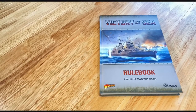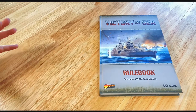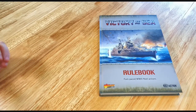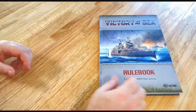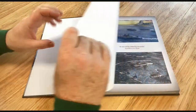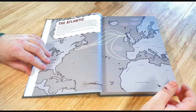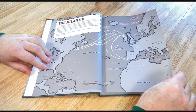So here we have the Victory at Sea by Warlord Games hardback rulebook. Let me briefly go through this with you just so you've got an idea of what's actually in there and can form your own opinions. It's a lovely piece of artwork on the front, and that's throughout the whole rulebook — beautiful artwork, pictures, games going on, the Battle of the Atlantic, the Hood going down.